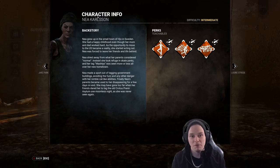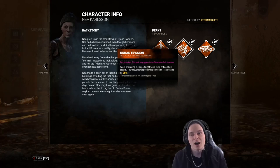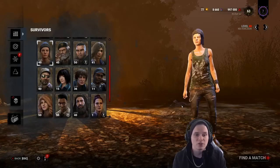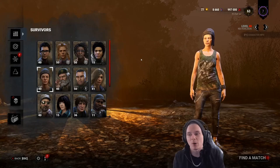Nea also has Urban Evasion, which allows you to crouch low to the ground and hide from the killer as opposed to running, alongside Streetwise. I don't want to go into too many details about the perks in this basic guide, but we are going to be pointing a couple of things out.